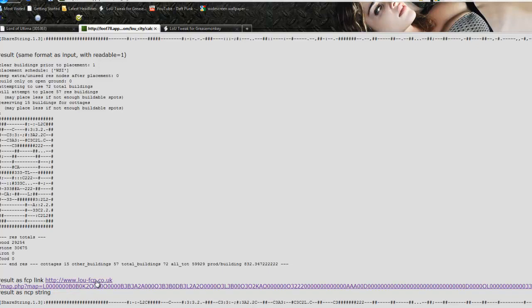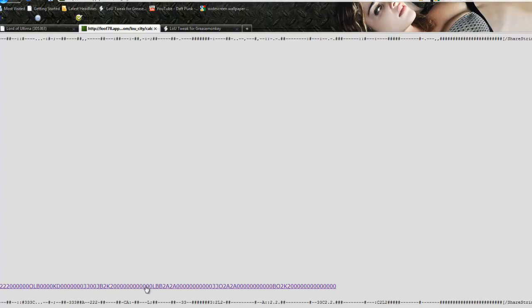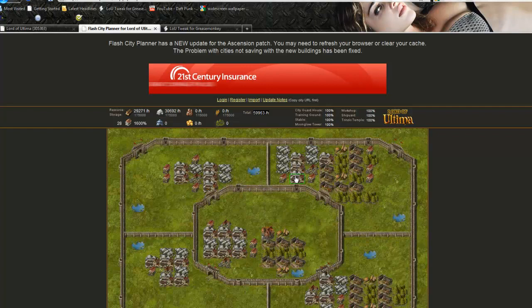Go here, paste the code into the box, and hit compute. After it computes the resource production placement, you have two choices: you can click the link and look at the Flash Viewer that shows you instantly the layout, or you can copy the share string at the bottom. According to that app, it has calculated that the total production would be 59,963 for 72 buildings — which is going to be more efficient than any of the old school grid layouts.